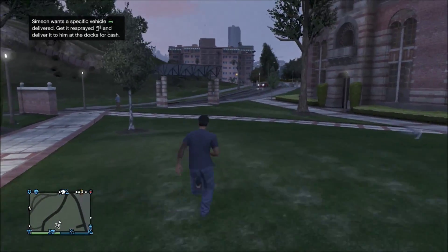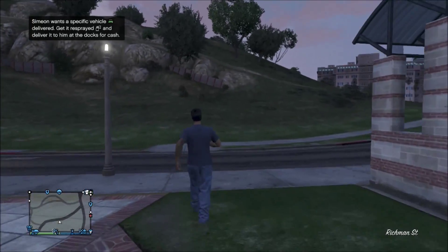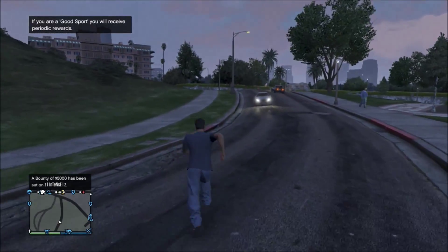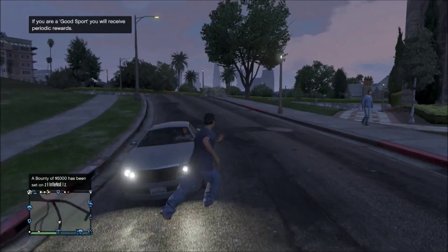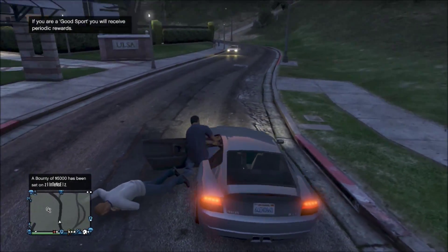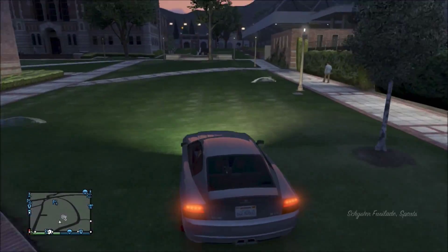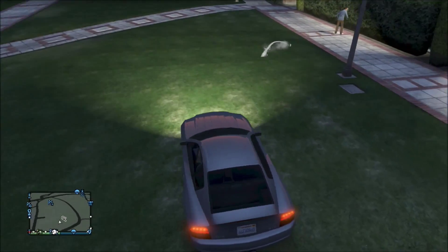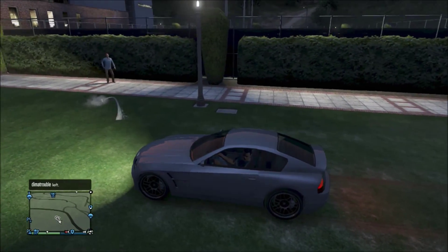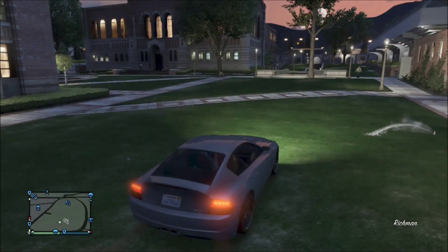Once that's happened, just go to the street and steal a car — any car, it doesn't matter. Then drive it back to the area where you were standing when you left GTA Online. Make note of where you park it, because you're going to need to park the vehicle in story mode in exactly the same place.